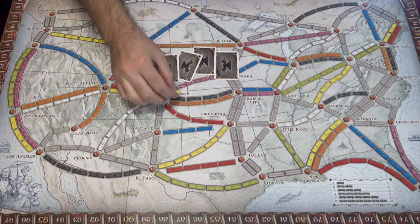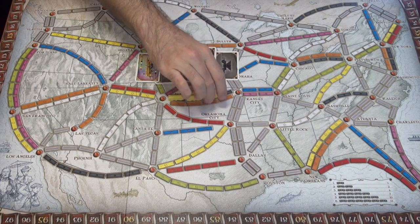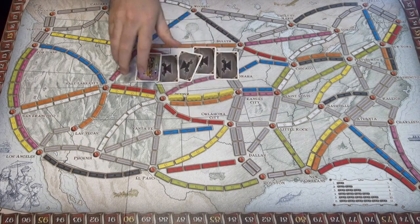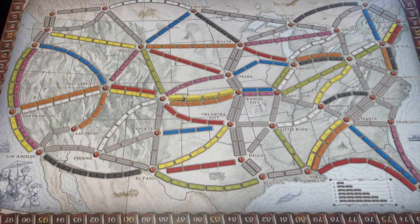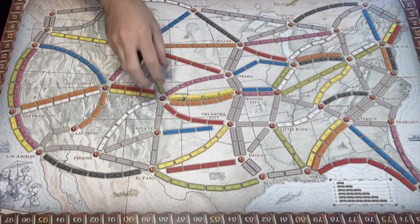Instead of drawing cards, the player may instead choose to use their trains to claim a track. They simply need to play the correct number of the right colour, or any combination of wild cards, to put their trains down and claim that track. During a two- to three-player game, only one track can be claimed, but in a four- to six-player game, the double tracks can be claimed by up to two players. As soon as a player is out of trains, all other players have one last turn, and the person with the highest score wins.